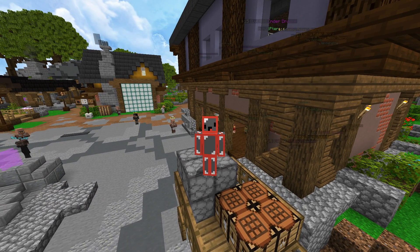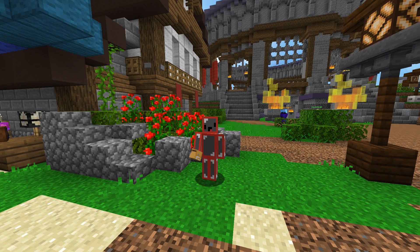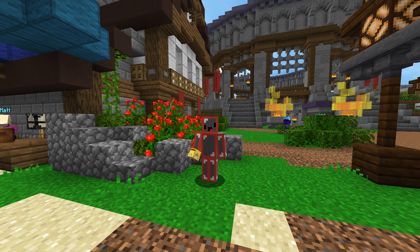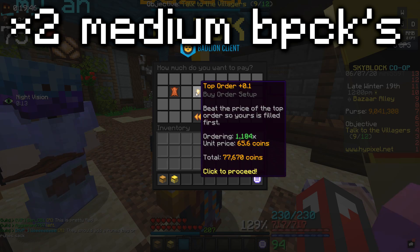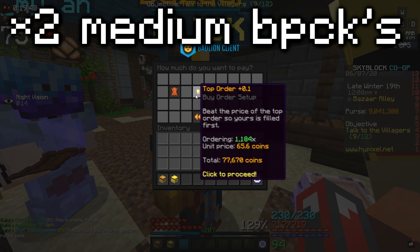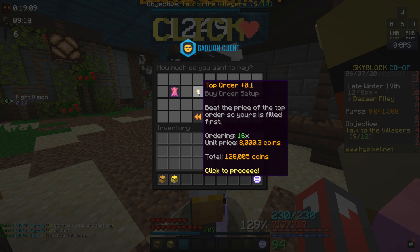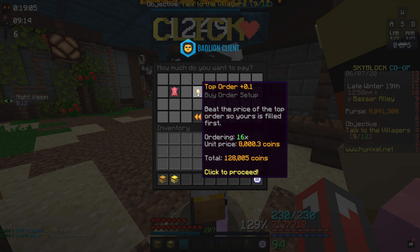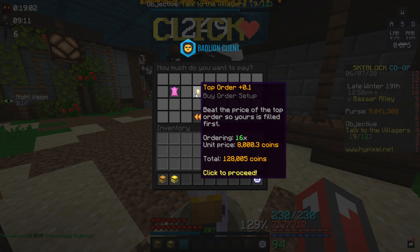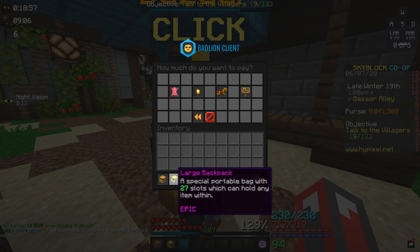The next budget item you're going to want to get is the Medium Backpack. It's so good because it is cheaper than a Large Backpack and more efficient when trying to hold tons of stuff. The Medium Backpack costs around 77k and provides 36 slots, while a Large Backpack costs about 128k and only provides 27 slots — so it's much more efficient to use the Medium Backpack over the Large Backpack.